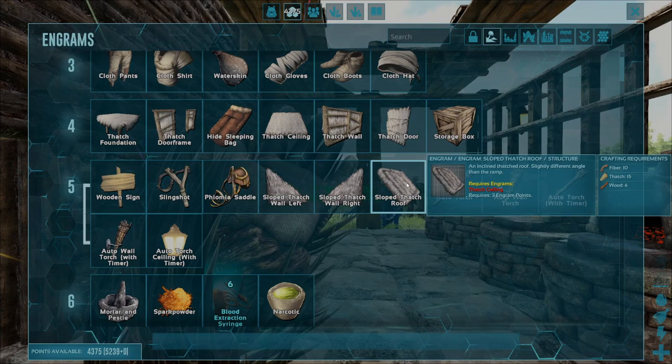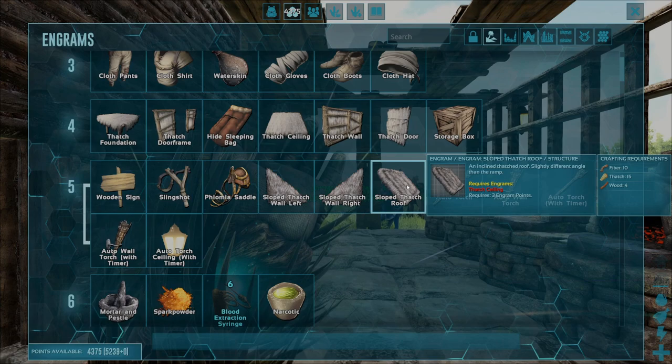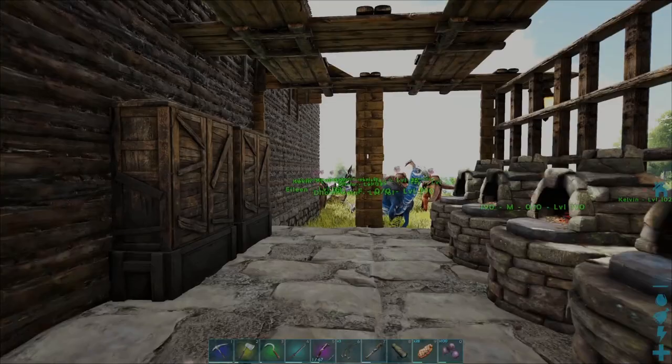To do that, single click on the engram so that you get the nice blue background around it, then double click and two things should happen: the thatch roof itself should colour in nicely and the text should change from blue to white. You don't want to see it otherwise, because that means you haven't actually unlocked it yet.